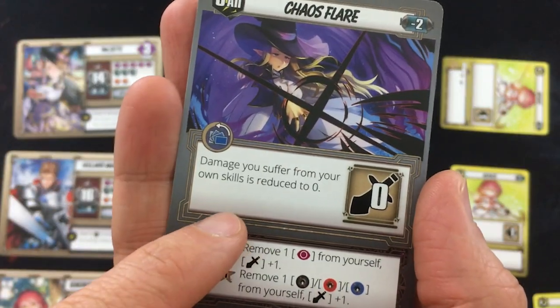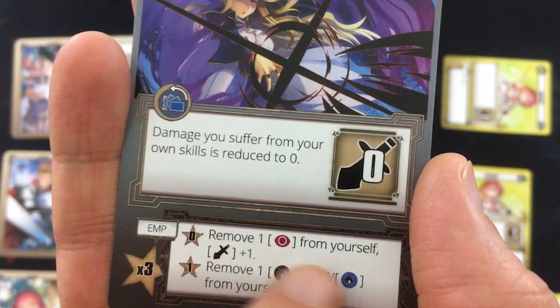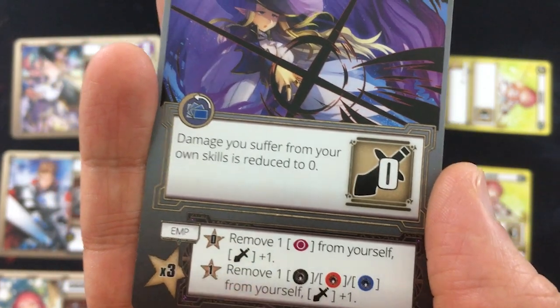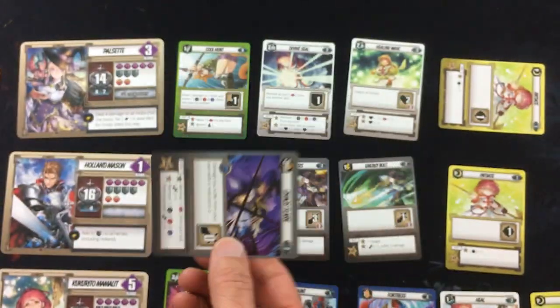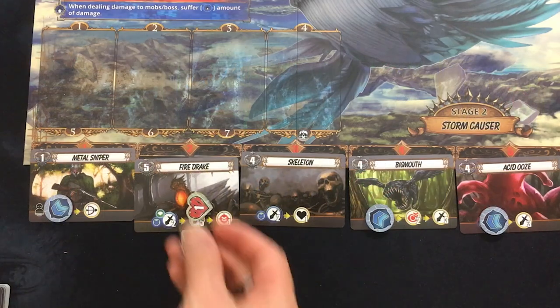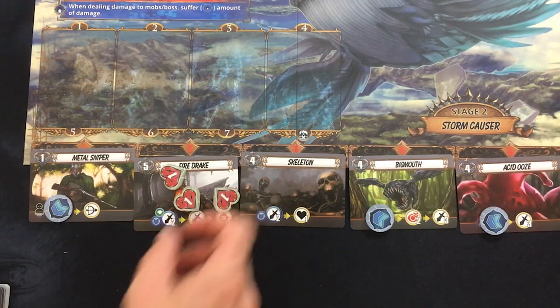Now Holland, as planned, is going to use Chaos Flare. Up to three times he can remove one aggro from himself and increase attack by one. I think he can do that if he has no aggro, so I'm just going to use that three times to get three attack and put it all on our friend the Fire Drake — fire against fire.